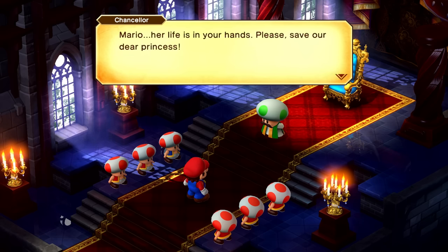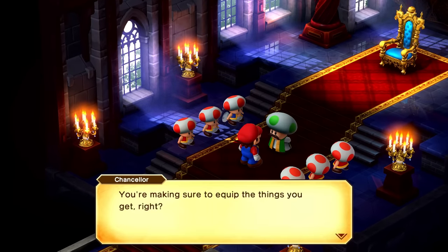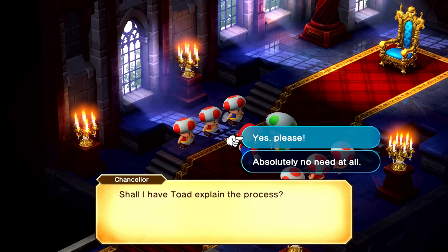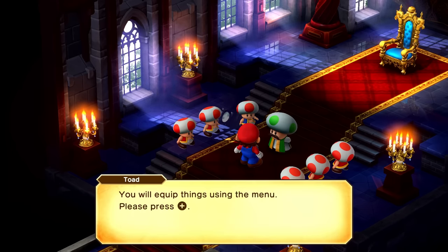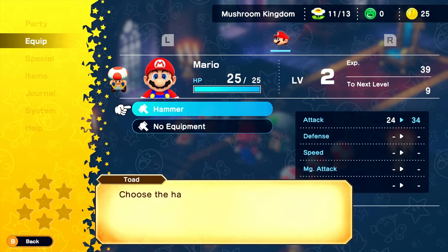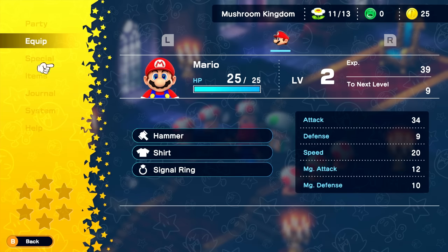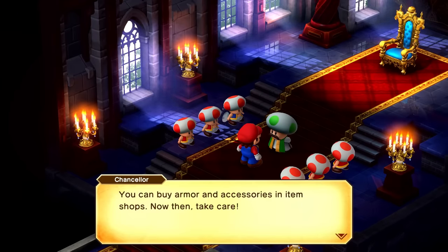Hey Mario, you're making sure to equip the things you get, right? Shall I have Toadoo explain the process? You will equip things using the menu — please press plus. First choose equip, confirm with A. You can equip these — choose the hammer and press A. You can buy armor and accessories in item shops. Now then, take care, Mario.